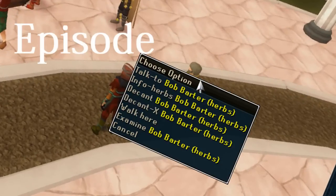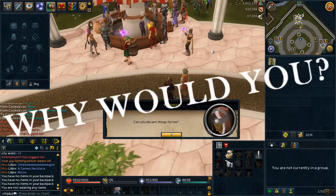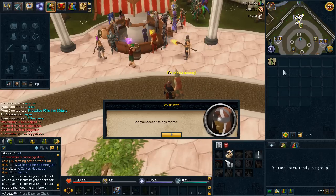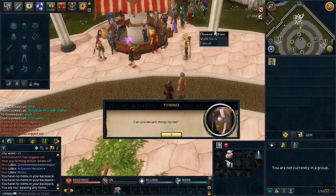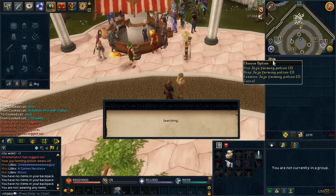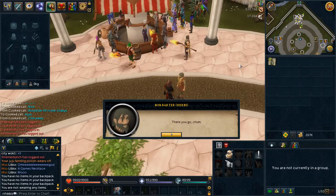Welcome back to a quick tip episode number one. We have the juju farming potion four, but why would you want a four-dose juju farming potion when you've got the ability to use presets? It's a very very good tip — make sure you come to Bob the Barter and hit decant X, then change your juju farming potion four doses to one dose. Because if you have four juju farming potions with four doses in your preset list and you only have two or three doses in your bank, your presets will trip out. I recommend making your juju farming potions into one doses so you can drop the vials once you've completed your farming run.